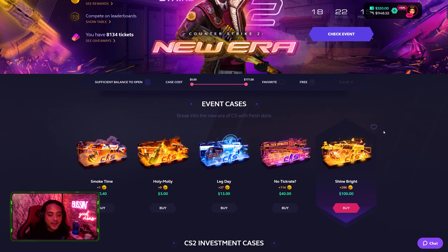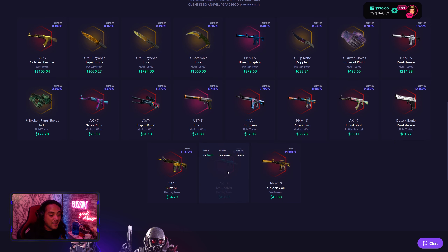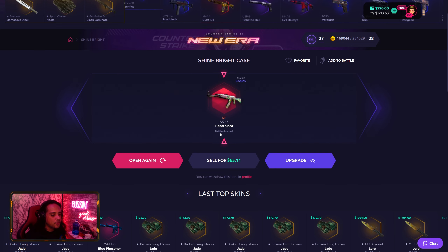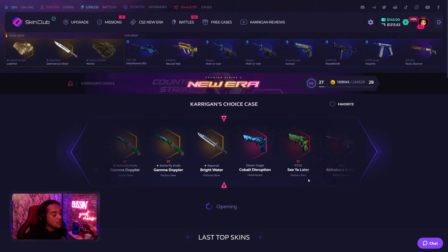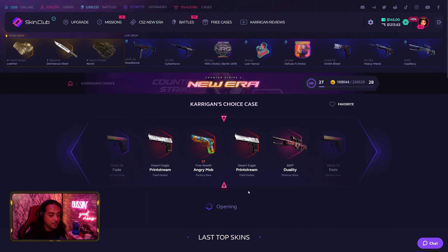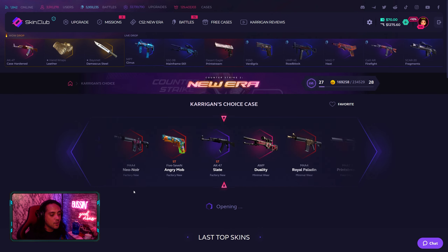Now let's spend up the balance. I'm gonna go do one Shine Bright case because it dropped me completely poop — it gave me the Ice Cold Factory New before. Let's see what it's gonna give me this time. Another pooper. Gonna try out the Cat Against Choice case. The Cat Against event is running — this is the last month for it on Skin Club, so you guys better get your demos up there. Print Stream field-tested — don't think that is fantastic, 61. I'll give this case another go.